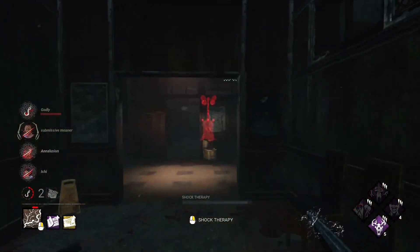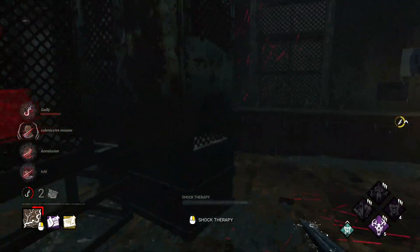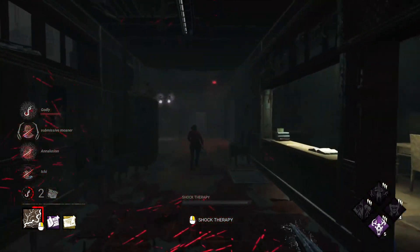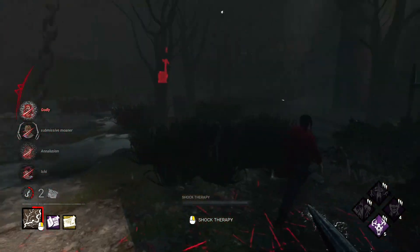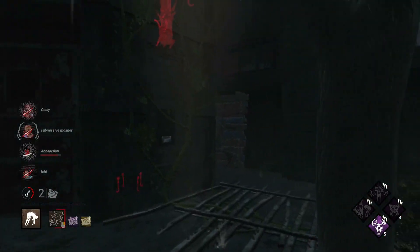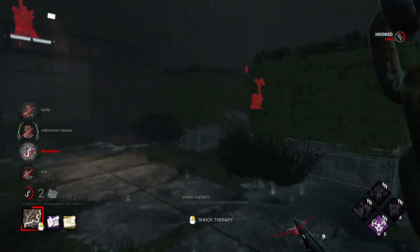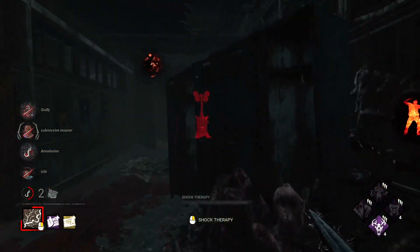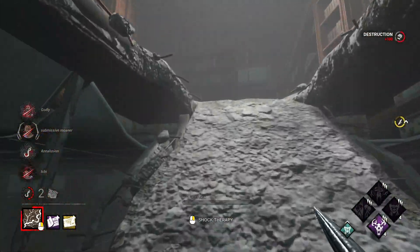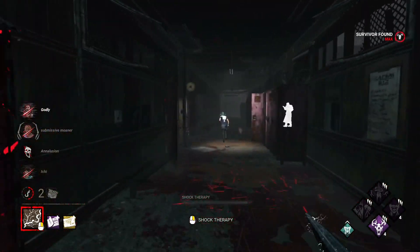Two screams — two of them are still in madness tier three. This is honestly probably torture for them. I thought we had dropped this pallet earlier, I guess the Jeff had played around it. I don't think Claire has Dead Hard; Cheryl and Jeff do. We were close enough to that hook that we didn't get the fifth stack. Claire's dead — I thought she was on second hook. They've cleansed one totem, which I believe was Undying, so Devour should still be active.